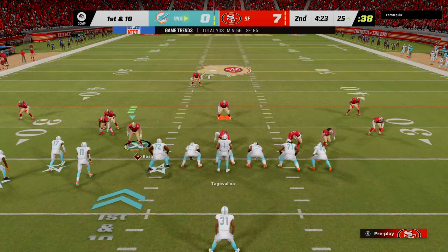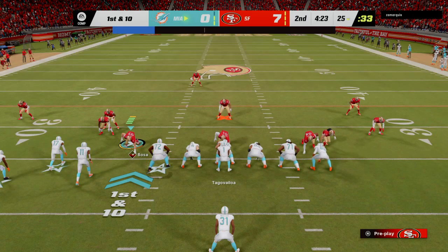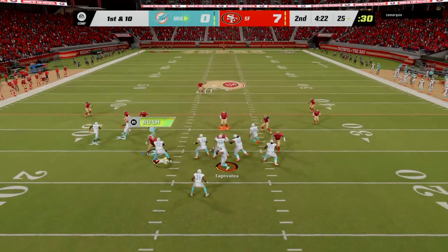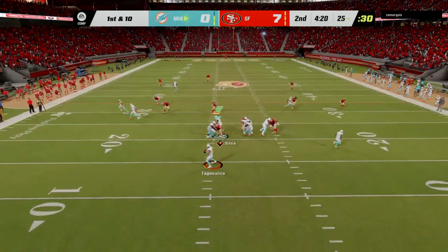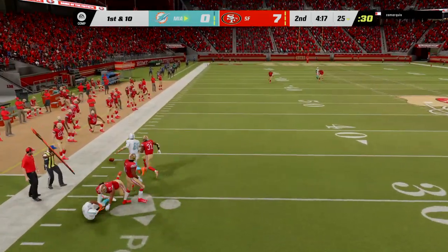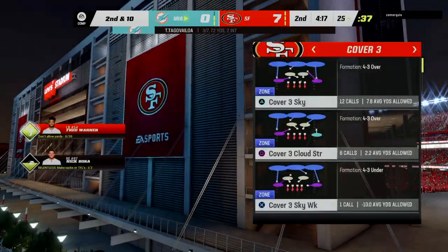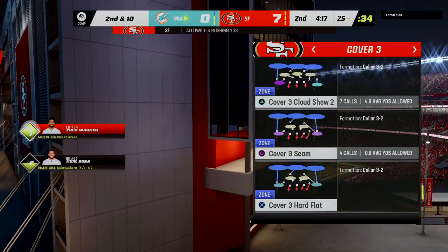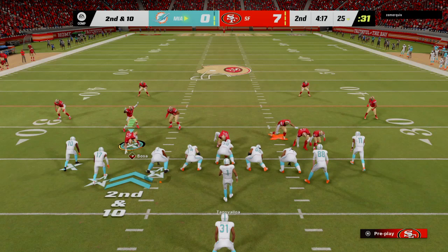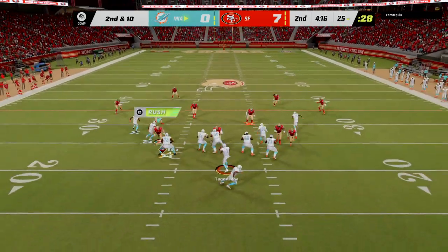Two minutes in — the Dolphins now with a first and ten at their 25-yard line, trying to shake off the interception from the last drive. He'll look to throw, and his throw is incomplete. They certainly did a nice job improvising there, extending the play, hoping someone would come open downfield, but they never did. So the incompletion — now it's second and ten again from the 25-yard line.